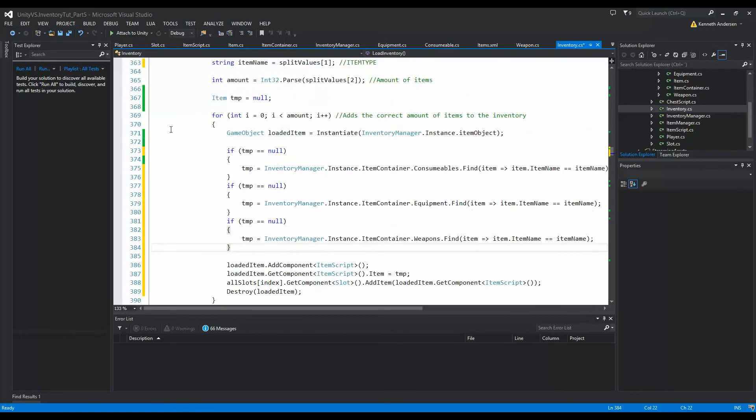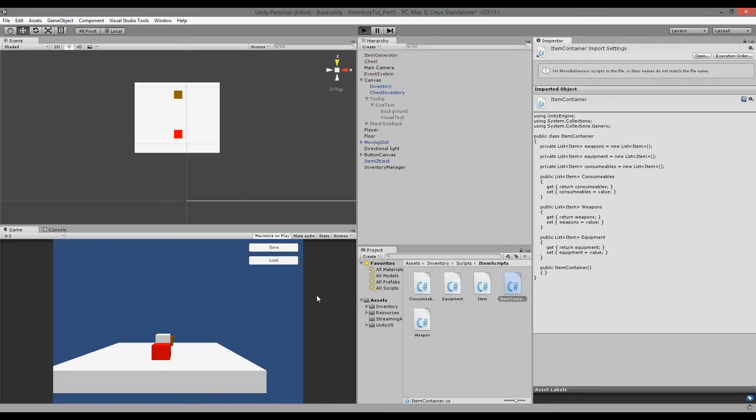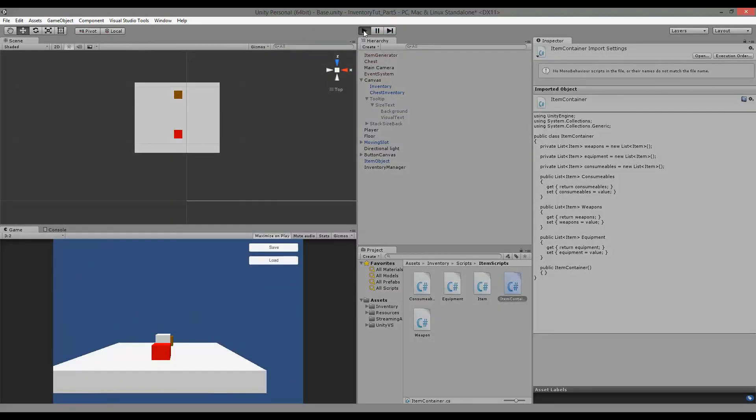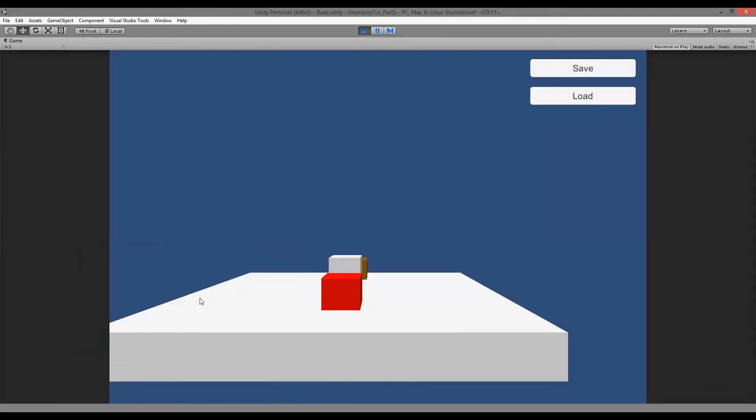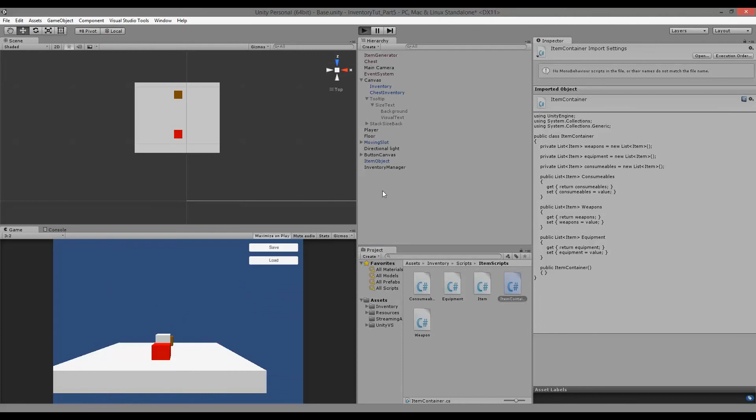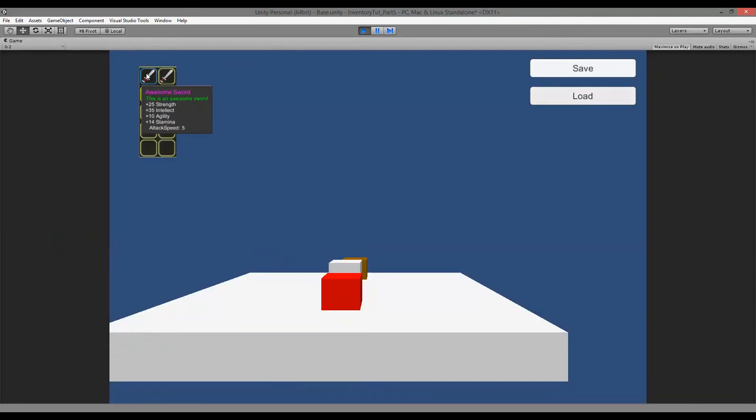That should be it — let's go back to the game, open the inventory, and press Load. All the items we had saved before are loaded correctly. Let's try saving some different items — pick up a few different things, save these four items, rerun the game, and load them. There we go — all the correct items are in our inventory when we load.